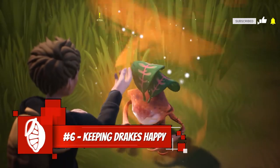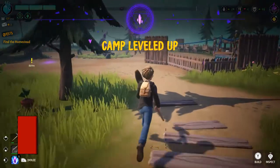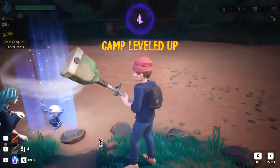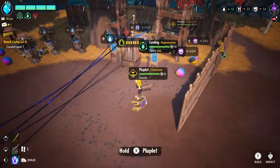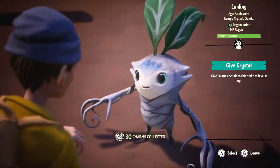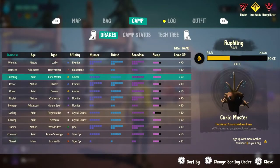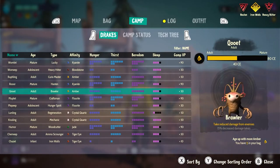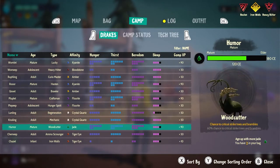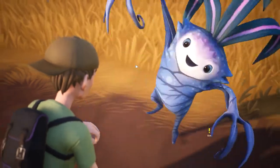Number 6: Keeping your Drakes happy. Keeping your Drakes alive and happy is a major part of Drake Hollow. You'll need to keep them fed, hydrated, and find ways to entertain them so they don't die of boredom. Be mindful of recruiting more Drakes than you can handle — you need to be prepared to feed them before adopting new ones. When upgrading your camp, your priorities should be building the lobster pen, the cleansing water cooler, and the pinball machine. Just be careful not to build at night because your Drakes won't sleep and will be tired later.